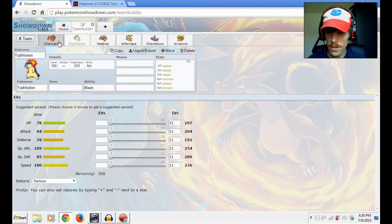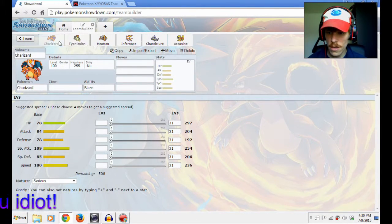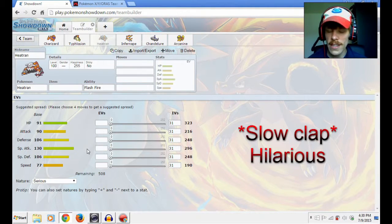Actually, hold on — is anyone else seeing this, or do Typhlosion and Garchomp have exactly the same stats? That's creepy. Who knew? Well, now you do. Typhlosion is again a special attacker, which is also something we're looking for. Heatran is another special attacker and also a very good fairy counter.